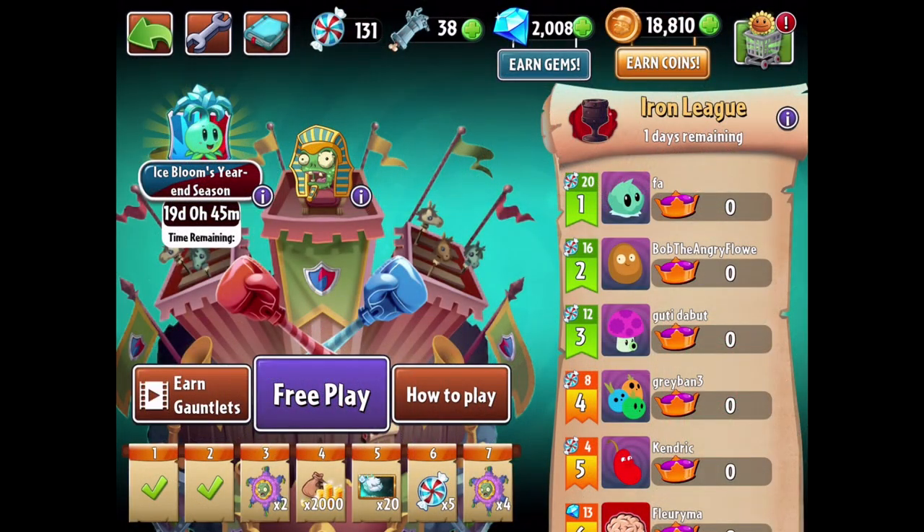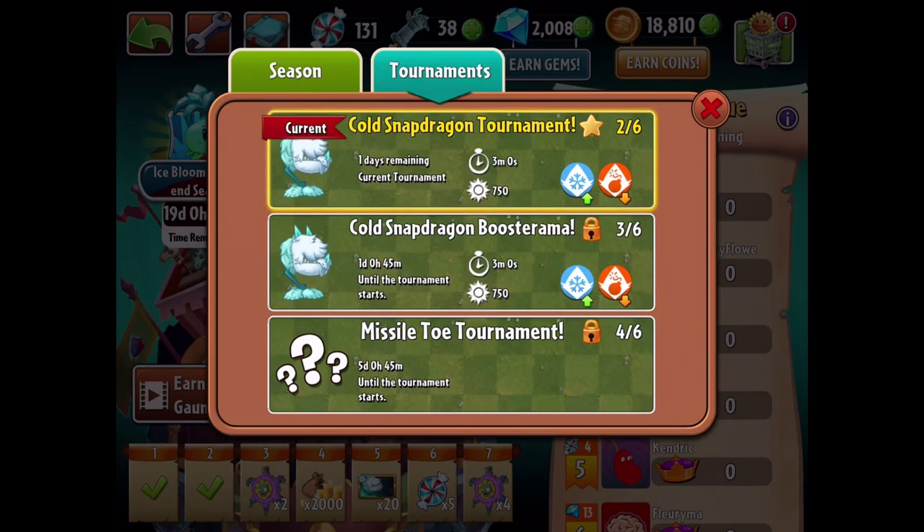Hello ZebraHerd, welcome back to Plants vs. Zombies 2. Today we are continuing with Icebloom's year-end season with the second tournament of the season, which is going to be the Cold Snapdragon tournament. Cold Snapdragon is the featured plant of the week. I've already showcased him, so be sure to go check out that episode if you want to see more details on him.